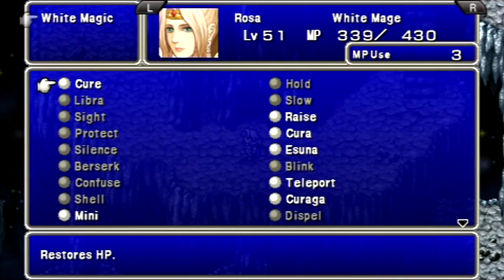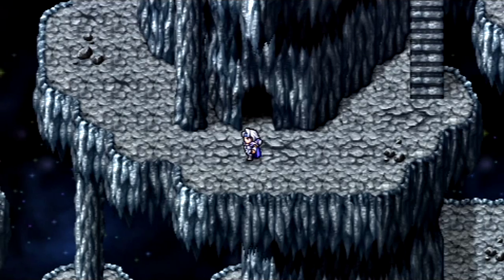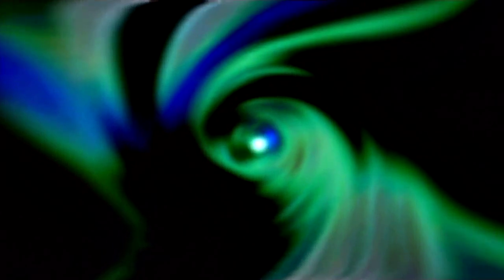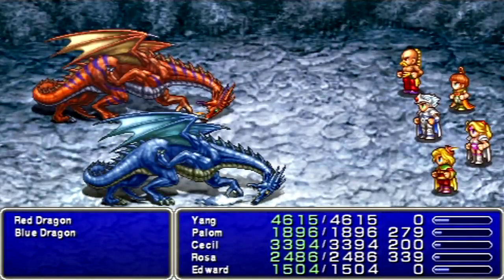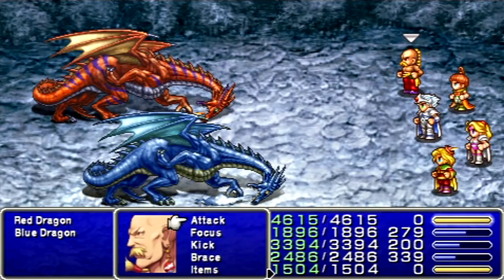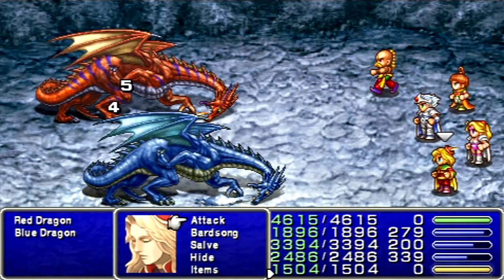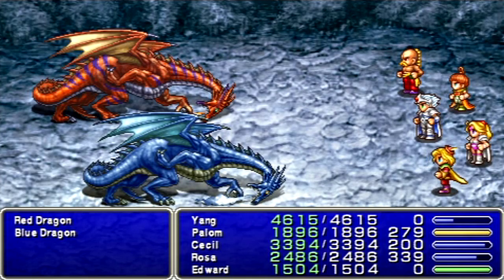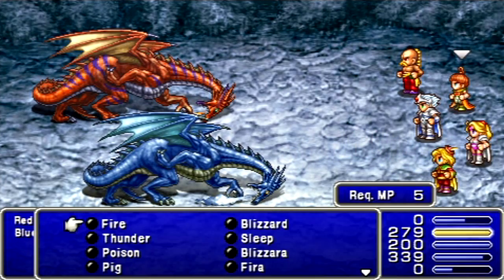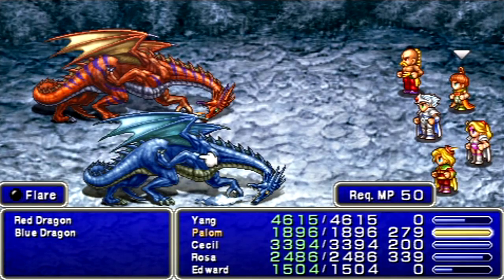I don't really care for her summons, at least for most of the bosses here. We got new enemies — Blue Dragon and Red Dragons. Both of them are resistant to fire. Edward can still get a lot of good stuff done, but the Blue Dragons are also resistant to holy, so Edward won't be as effective.